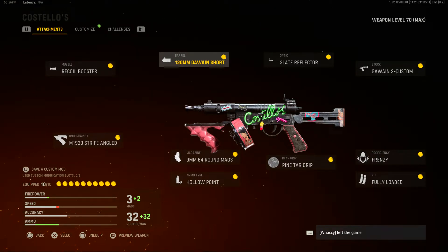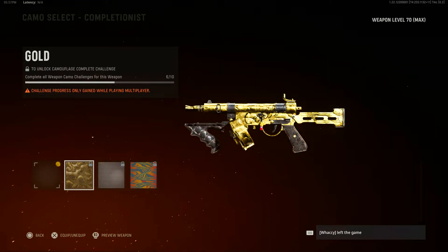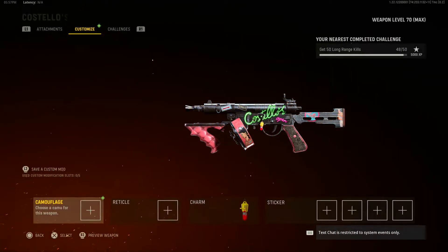If the aesthetic changes your mind about the blueprint, here's what it looks like with Gold, Diamond, and Atomic. The class itself and the worth of it definitely carry this blueprint, so definitely give it a go if you haven't — it's not going to be a bad one, it just doesn't look as cool as I would have hoped.